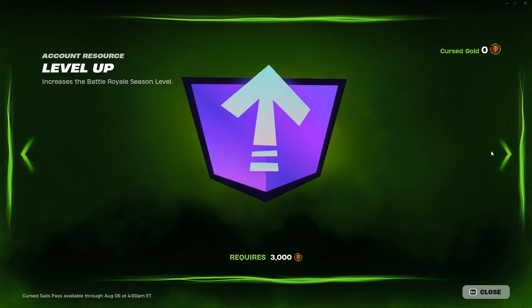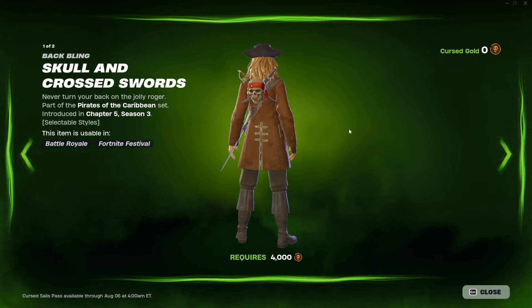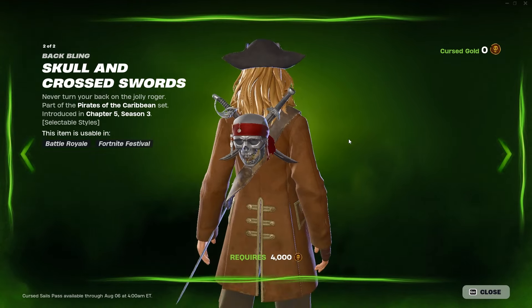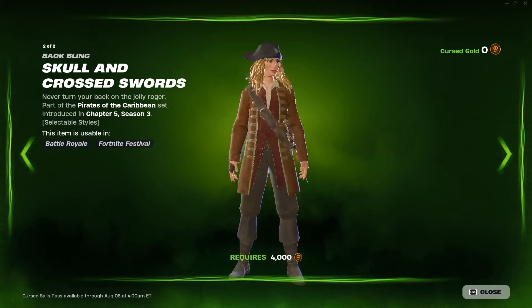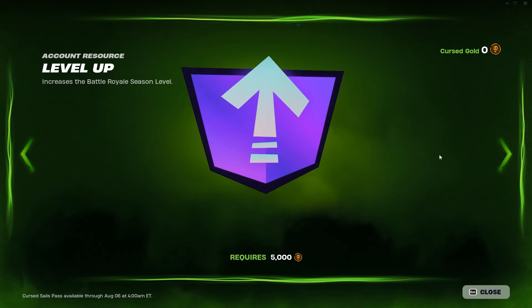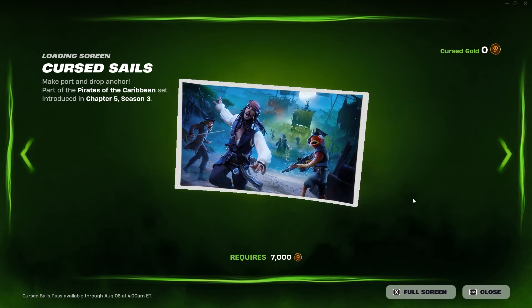I'm not a big fan of those. You get a level up — I like leveling up. Then the Skull and Crossed Swords back bling. It literally looks exactly like the Pirates of the Caribbean logo — that version looks awesome. It literally looks like the logo of the movie, that's amazing. That is actually a useful back bling I would rock. Then there's a level-up spray, it's just a filler.